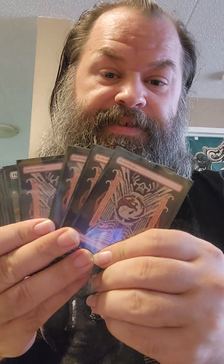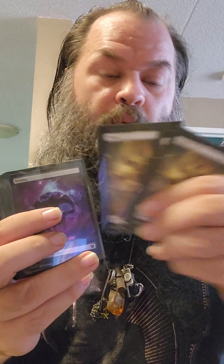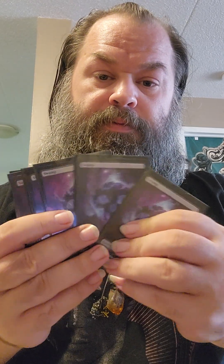Hey guys, so last week I missed out but this week you voted on the vampire deck — the black, red, white vampire deck. So let's check it out. Basics: four mountains, four plains, and seven swamps — those are your basic lands.